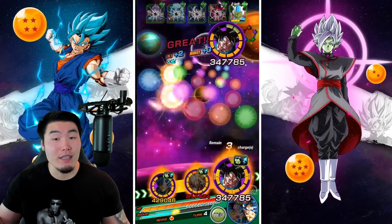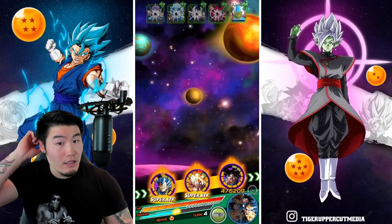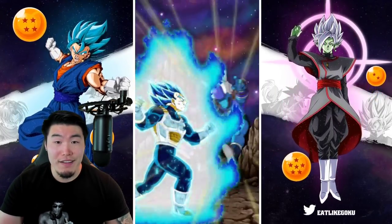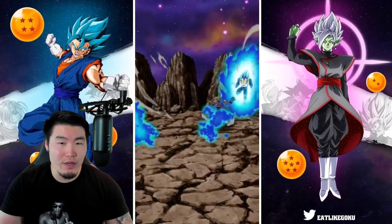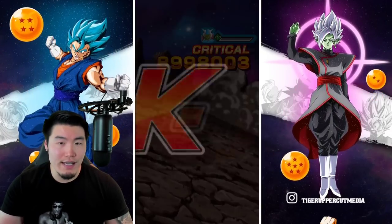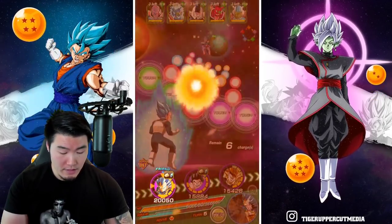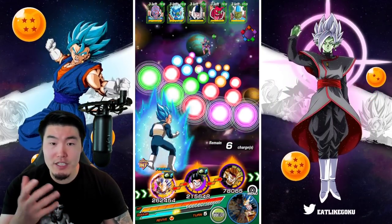Either way, he was able to one-shot one of the guys, and then the additional normal wasn't able to. Okay, these guys actually have more HP than I thought. They probably have somewhere around 2.5 to 3 million, even on the first and second turns. So now we got the active skill — obviously saving that until much later.